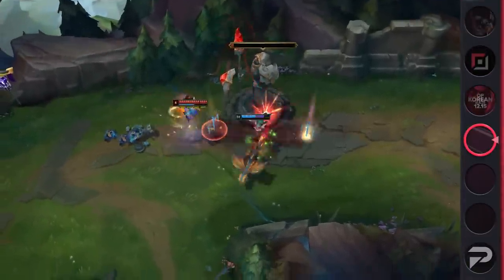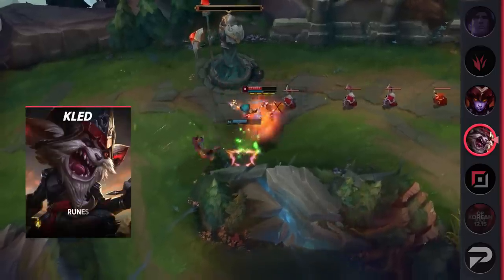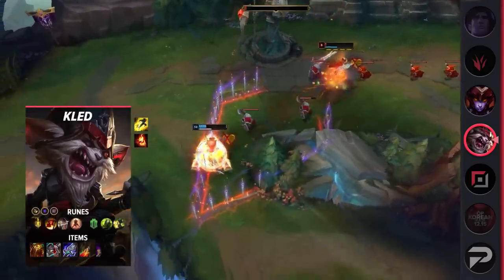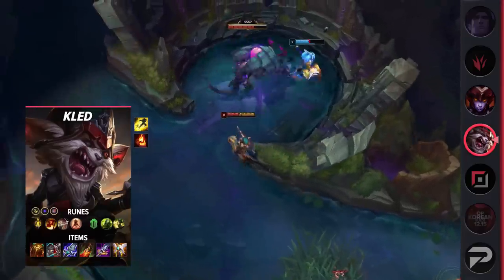That being said, a rather unorthodox build has started to gain popularity, so let's talk about it. Before even jumping into the items, you want to run Ignite as you want to play aggressively and hold kill pressure over your opponent. For his runes, take Lethal Tempo, Triumph,